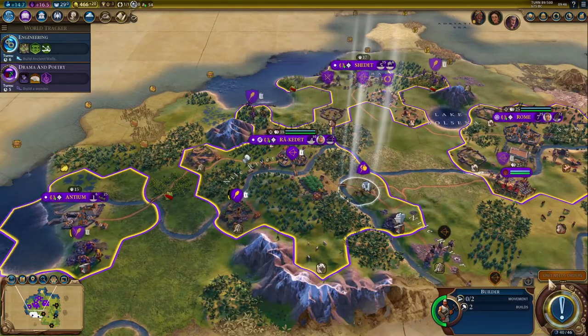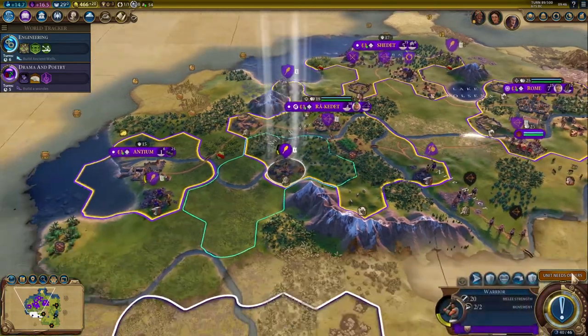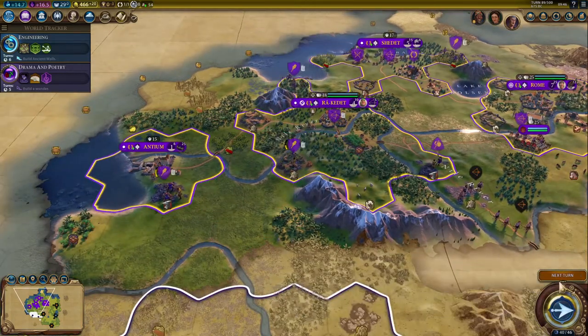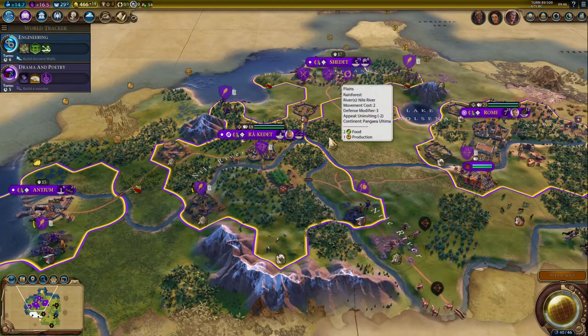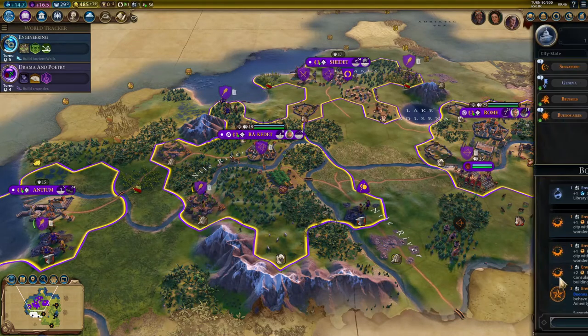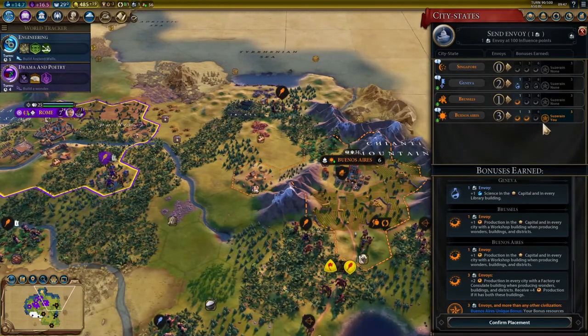As we go through times of peace we're just building at this point. Sending envoys — I'm already the suzerain of Buenos Aires, but you want to get to six envoys because six gives you the maximum amount of rewards you can get from a city state. Let's continue putting envoys in there.